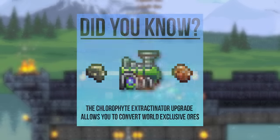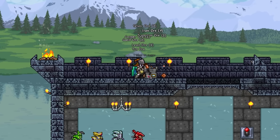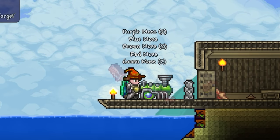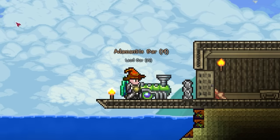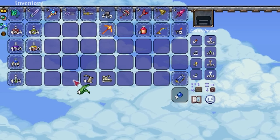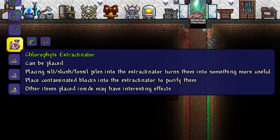Next up we have a fantastic quality of life item that, judging by my community post, hardly any of you knew was in the game — the Chlorophyte Extractinator. Obviously an upgrade to the regular version, this machine will not only process ores astronomically faster, but will allow exchange of glowing moss of all kinds and most importantly convert any ore or bar on a whim. Gone are the days of world exclusives — in seconds you can convert all your hard mode ores into whatever you like. Also, did you know that fishing junk can be fed to the Extractinator for goodies? And its crafting only requires 18 chlorophyte bars and an Extractinator.